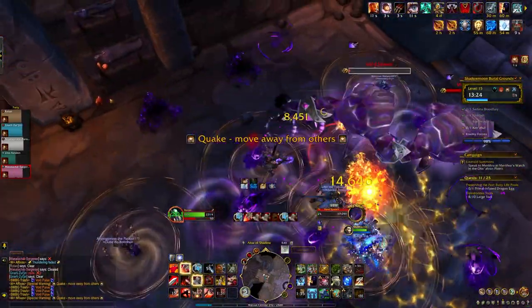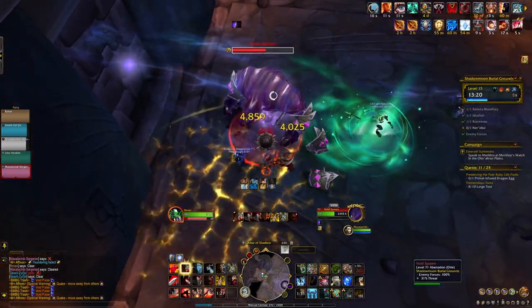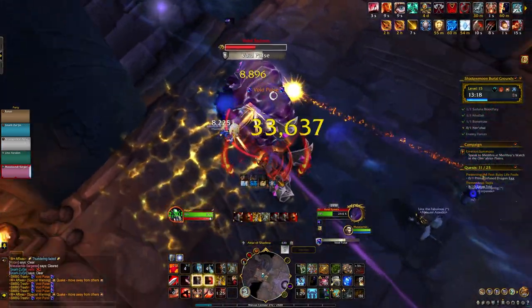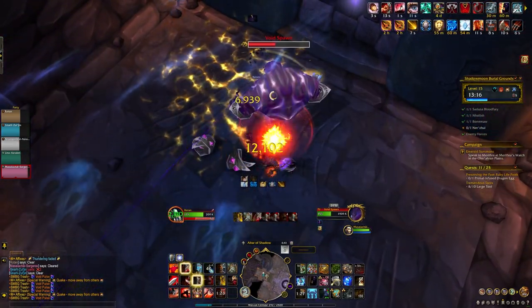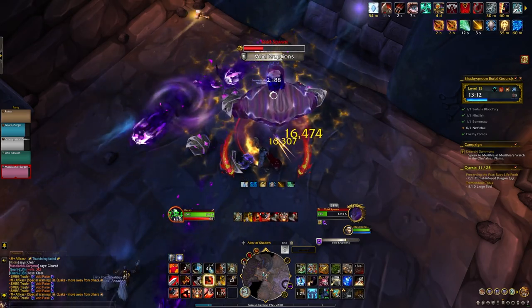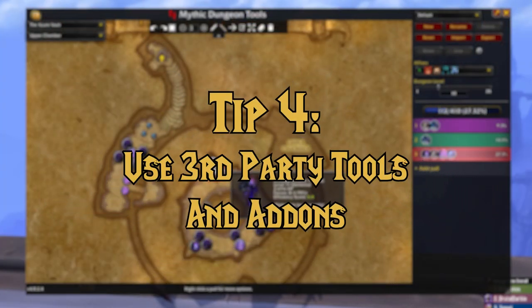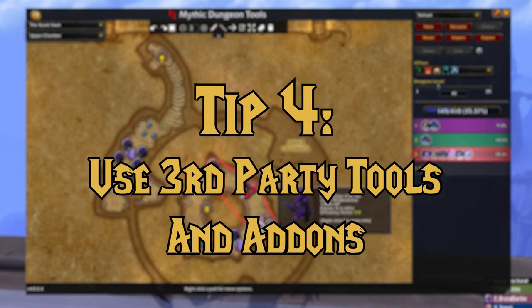Point being, knowing the dungeon inside and out can help determine which specific dungeons are apt to be pushed to their full extent in a given week. As an added benefit of knowing the affixes and the dungeons, you can also optimize what classes you invite when making your groups. Speaking of making groups, tip number 4: use third-party tools and add-ons when creating a group.